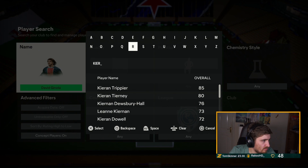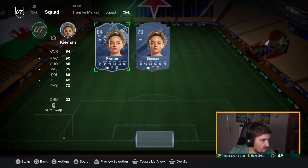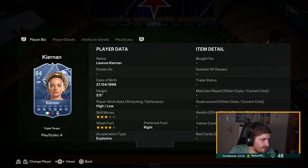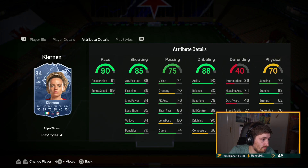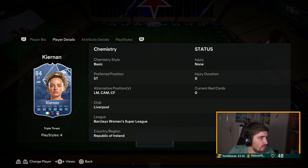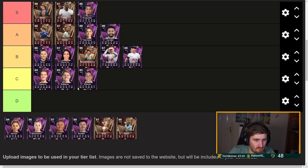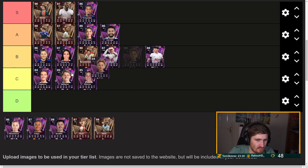Liverpool's female player — a few playstyles, four-star weak foot. She's good, very good on the ball. I'll probably have her B tier — actually, low B tier. I'm going to put her high C tier.